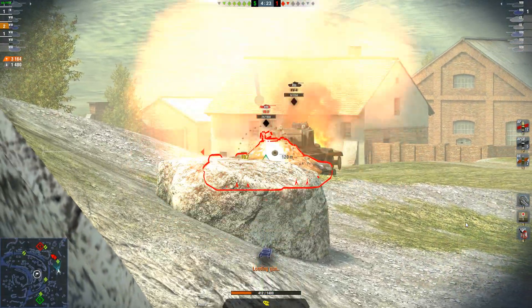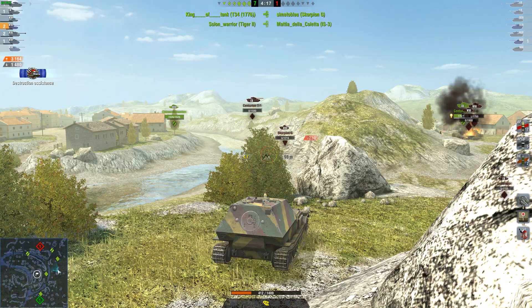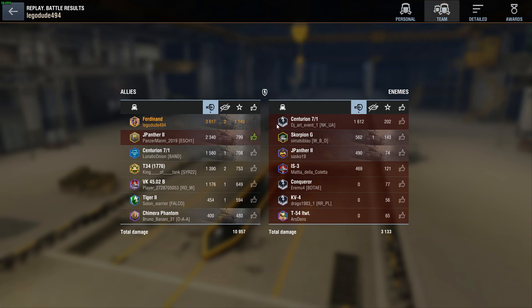Watch this unfortunate HE shell — if it had hit anywhere else, I would have got the kill for that. But instead the Scorpion G gets finished off by the T-34 Independence, and the Cent finishes off the IS-3. Still, 3,600 damage, first class mastery, 23,000 credit income. With two vehicles destroyed, I of course voted up our Jagdpanzer 2, because we were having a bit of a field day up there. It was very nice.